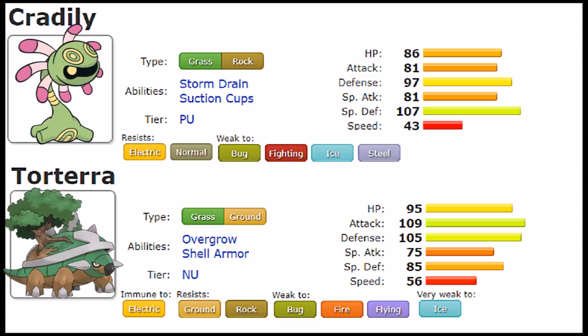Last but not least, let's talk about their abilities, starting with Cradily. For a long time Cradily only had Suction Cups, which prevents it from being forced out by Whirlwind or Roar — that's fine, it lets you set up Stockpile with relative ease. But its hidden ability is a lot more desirable: Storm Drain, which raises its Special Attack by one if hit by a Water move, and makes it immune to Water moves entirely, giving one more resistance to capitalize on. This makes Cradily a very good defensive response to select Pokémon.